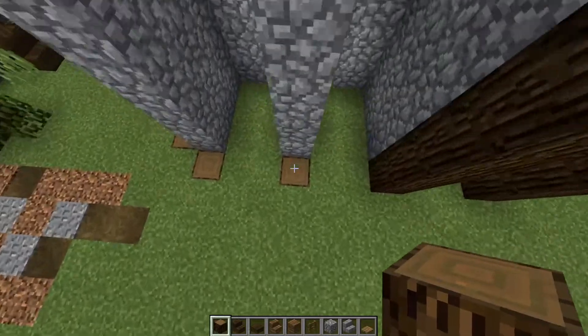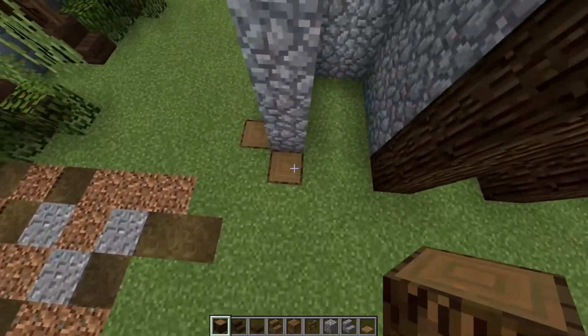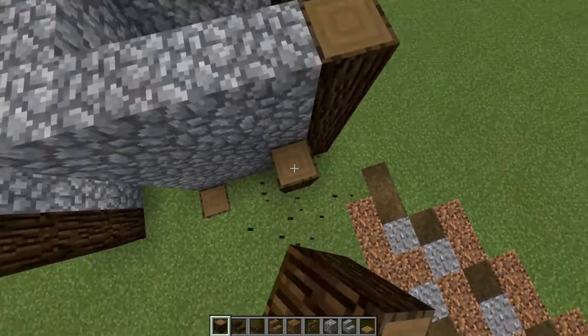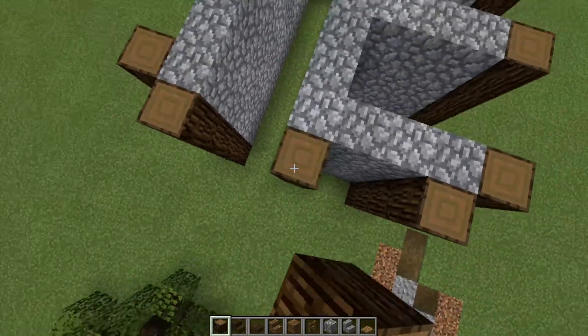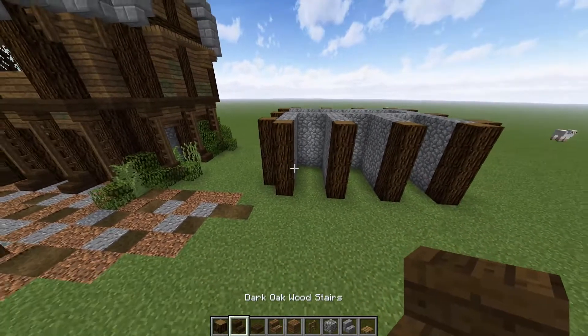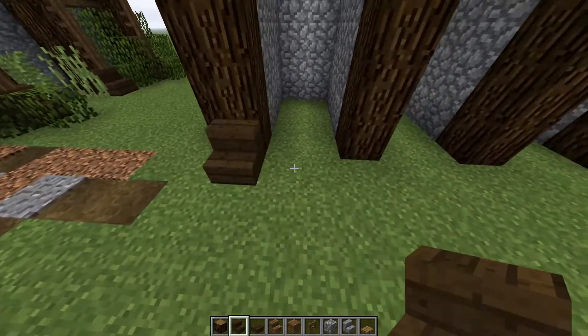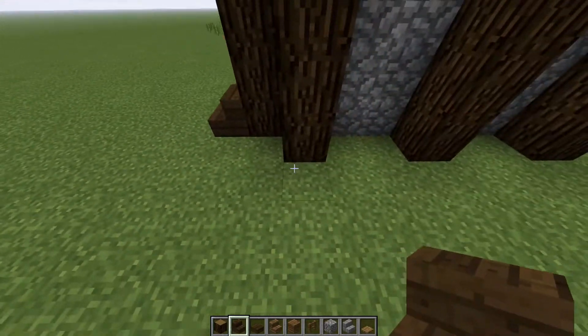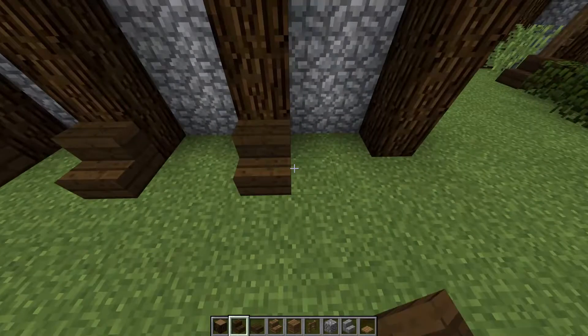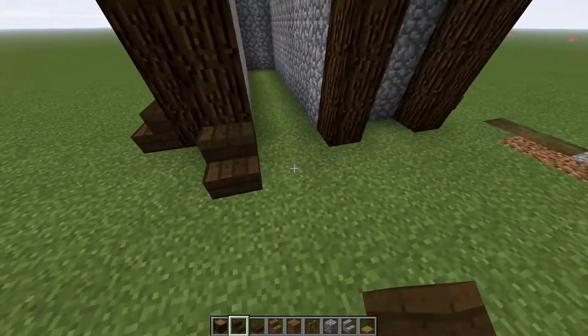It's every two on every side. Go ahead and do that — it's real easy to get going, and bam, perfect, all done. Now come in here with some dark oak stairs and place them on the bottom facing out from every single one of the wood blocks. This makes the build a little bit larger but gives a cool look and some more support for the next floor we're going to be going up.